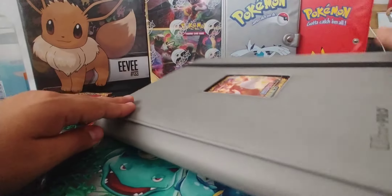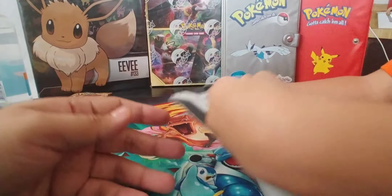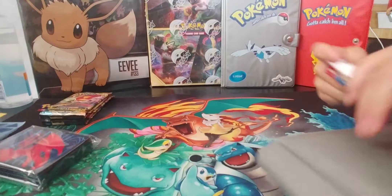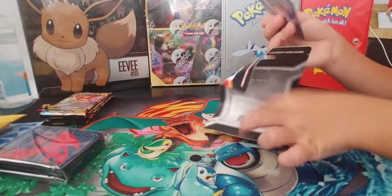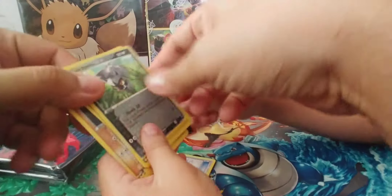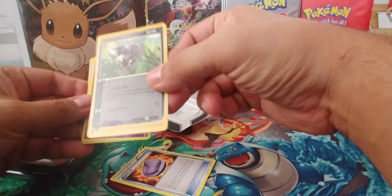We have three mails total - one was a trade, one from Trainer Wolf from one of his vlogs where he asked for a card. This is our DA binder, so we're gonna see if we could fill in some gaps. Leo wants to start with that XY Base pack, so let me move our binder.